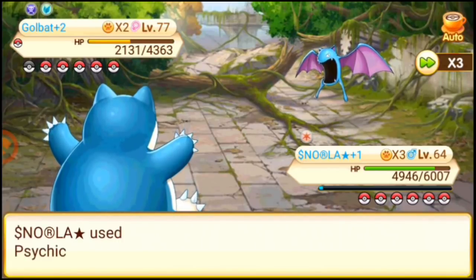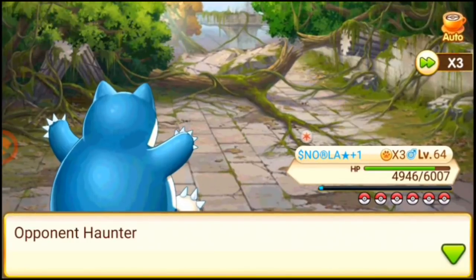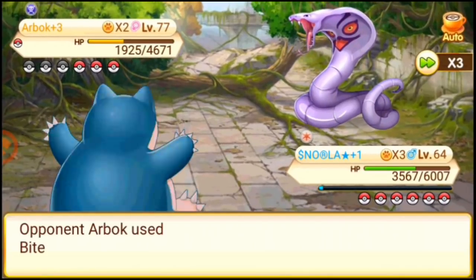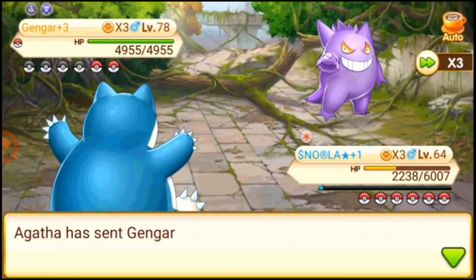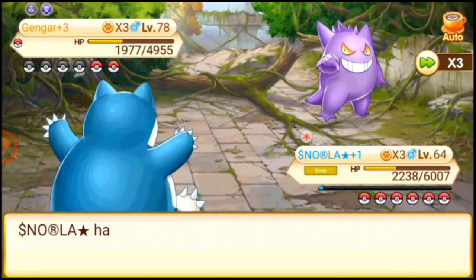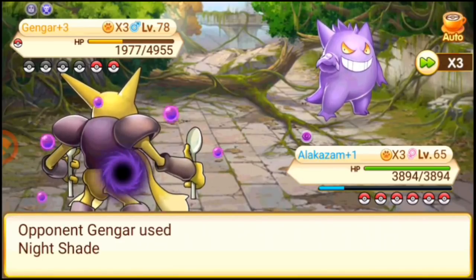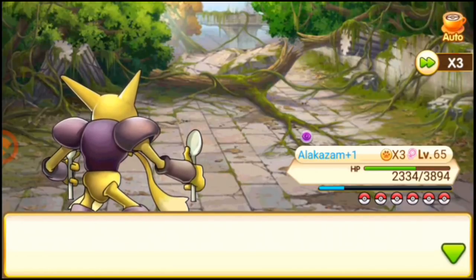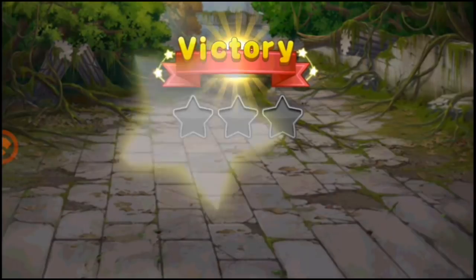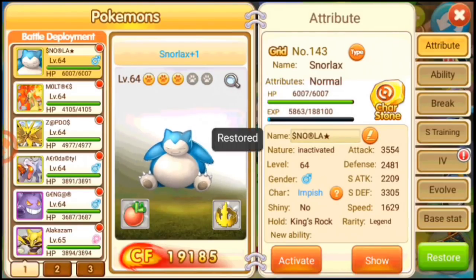Here's Golbat — remember that psychic type moves have the advantage over these Pokemon. Here's Haunter — use Earthquake, and it's out! Snorlax is doing great. Here's another Gengar for a surprise — use Earthquake one more time. It's asleep, so bring in Alakazam. Alakazam is a really fast Pokemon, so it's great against Gengar. The Alakazam finishes the work. Three-star victory! Alakazam is great, and if you don't have it, Gengar works but is slower.